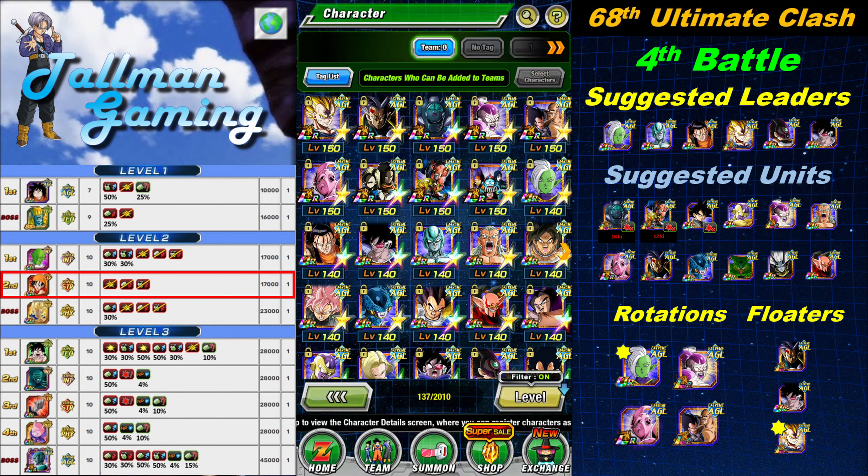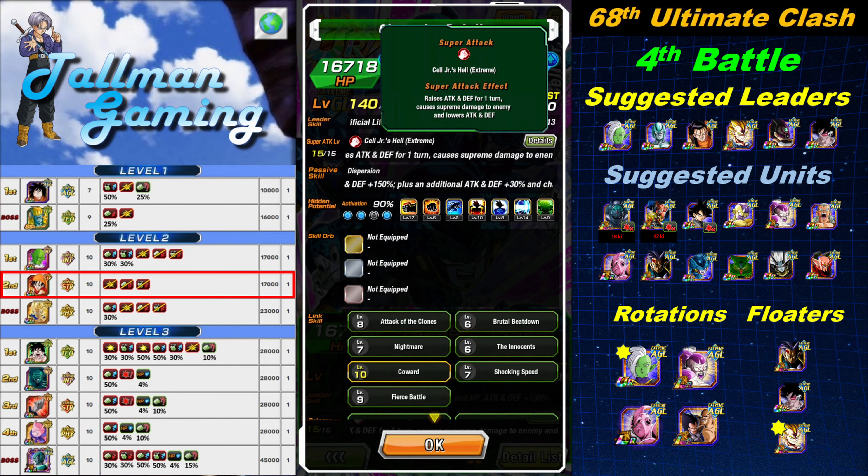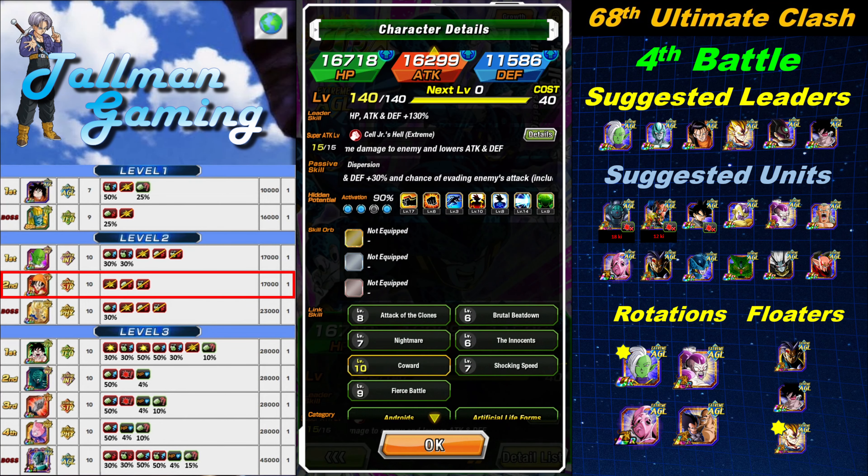My floaters are Super Baby 2, Cooler for support, and Magetta — I try to use his 12-ki super first since his 18-ki super is AoE. Don't forget Dr. Wheelo's 18-ki super seals enemies, and Babidi and Dabura's 12-ki super can also seal. Cell Junior is decent too — he can dodge and lowers attack and defense, though Pan nullifies that debuff.